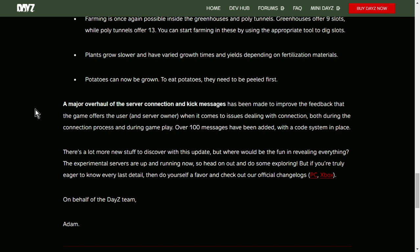A major overhaul of server connection and kick messages has been made to improve feedback for users and server owners when dealing with connection issues. Over 100 messages have been added with a code system in place. The experimental servers are up and running now, so head out and explore — or check out the official changelogs for every last detail. Let's go over to the changelogs.